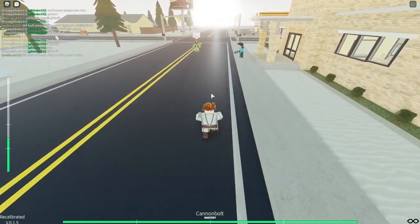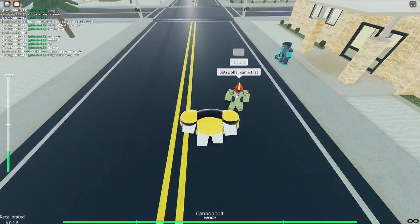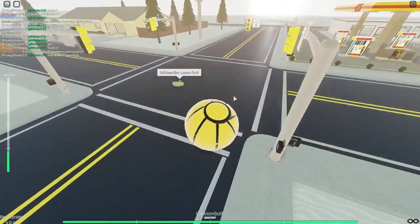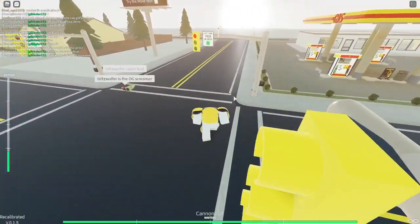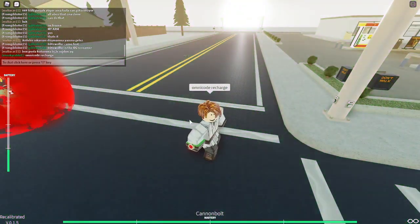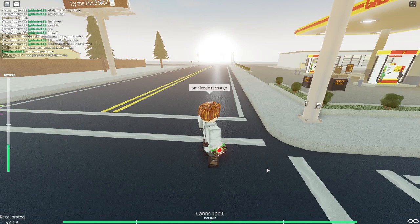Then we've got Cannonball. When you press Q you turn into a ball. Now hold on everybody, just type the command to recharge our Omnitrix and now we just wait for it to go.